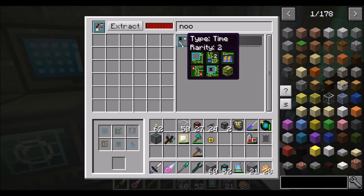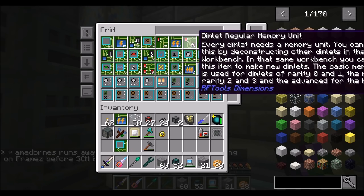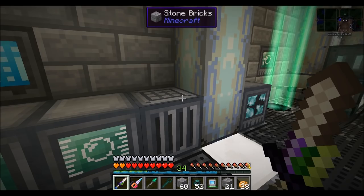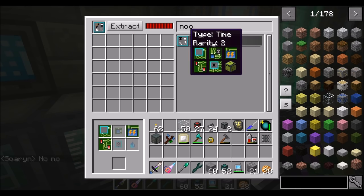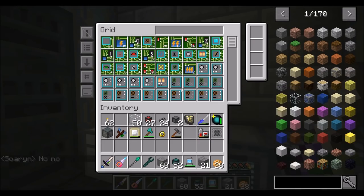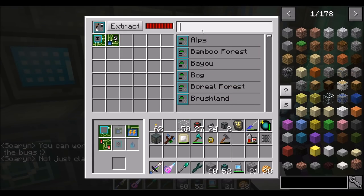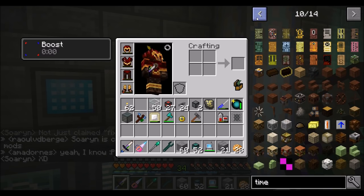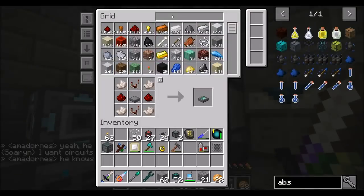We're going to need mark two of most things. I'm getting started with what I'm going to need. By the way, McJady said he was going to totally hook me up with that automatic thingy. We're going to need mark two, a time controller - that's totally what I want - and a control circuit relay. The other thing we're going to need is a time manipulator doohickey. The absorber is crafted like so, and just needs four clocks.